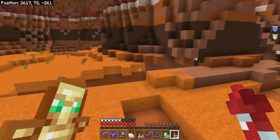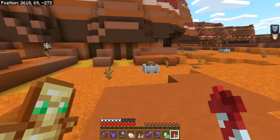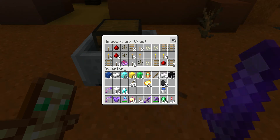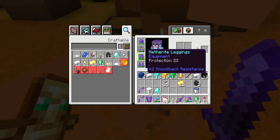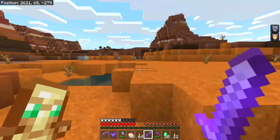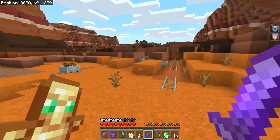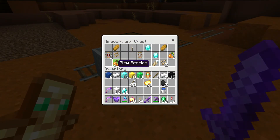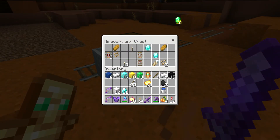We found a mineshaft. Three chests all in the open. Wait — Proc III. That is OP, but I don't need it. There's four chests that spawn. And glow berries — I've never seen these in my life.